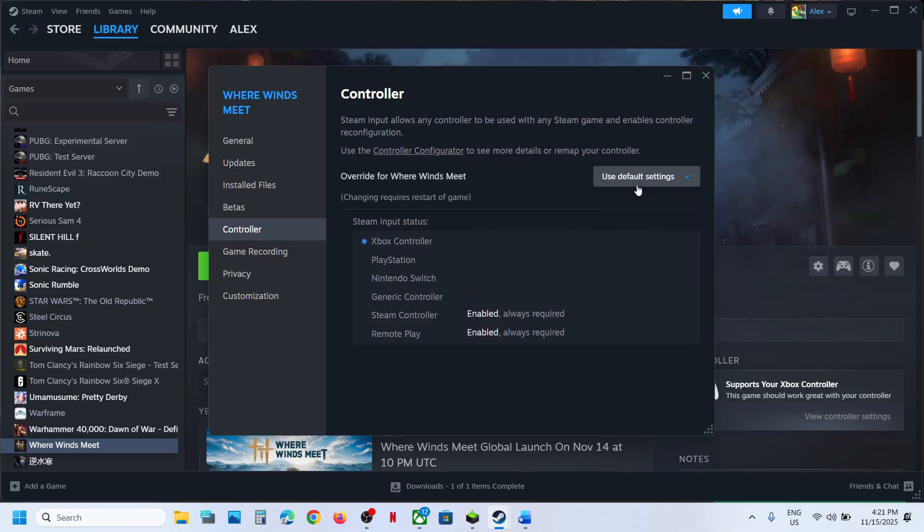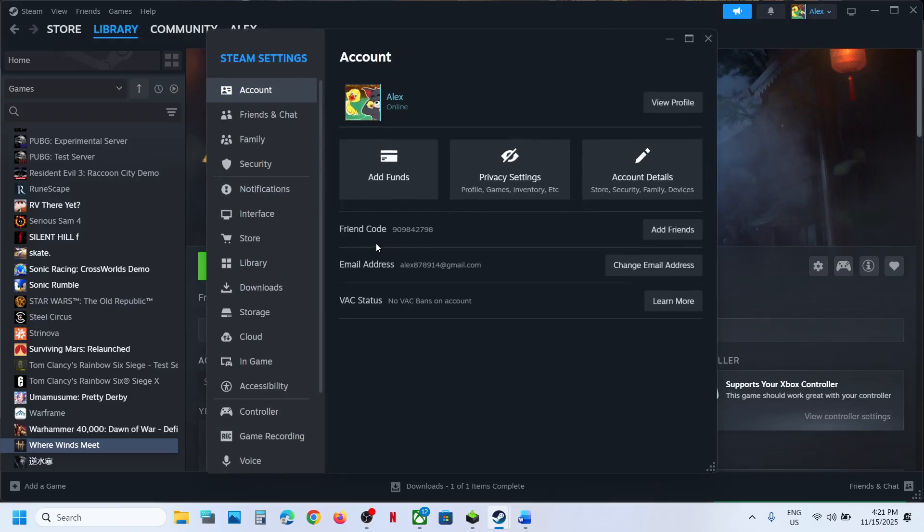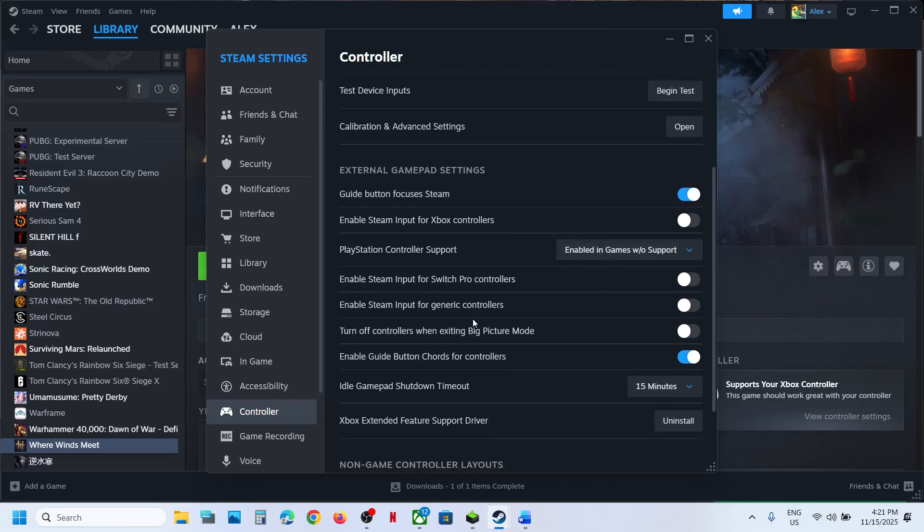Try Use Default, and if that does not work, try enable or disable. For each setting, go to Settings and then go to the Controller tab. Over here you can see Enable Steam Input for Generic Controllers — turn this on and then relaunch the game and check.